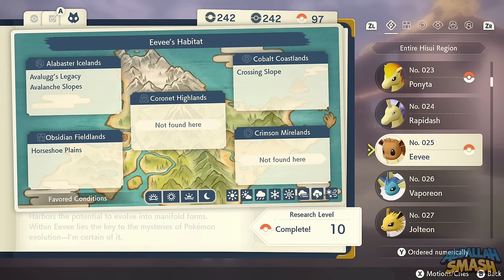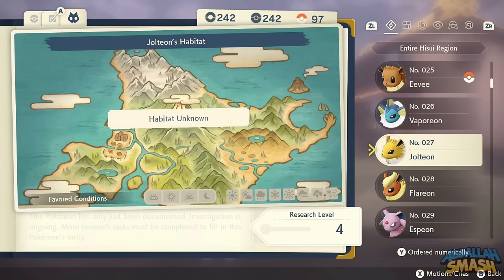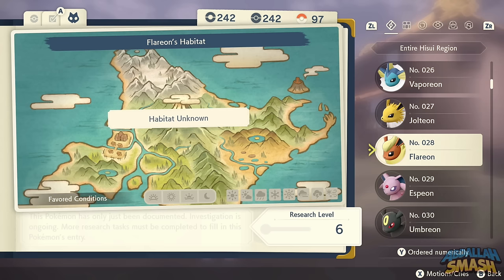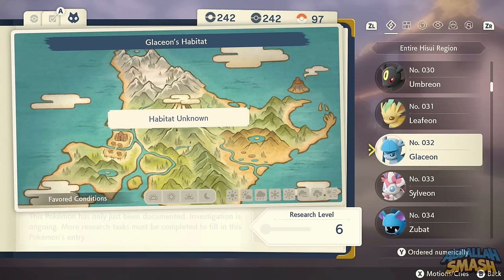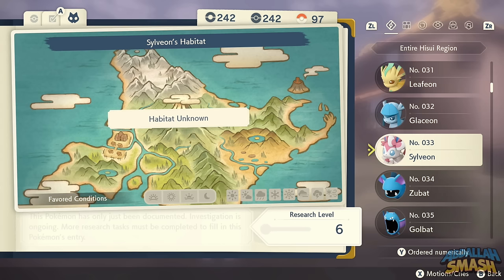Eevee can be found in Alabaster Icelands and Cobalt Coastlands. All the different Eeveelutions can be obtained using their respective stones or found in space-time distortions. If you've played previous Pokemon games you'll know exactly how to evolve them — there's also a dedicated video on the channel showcasing all the Eevee evolutions.